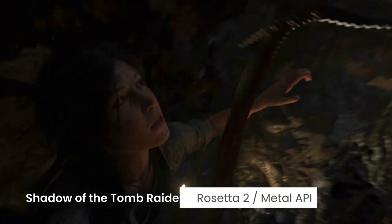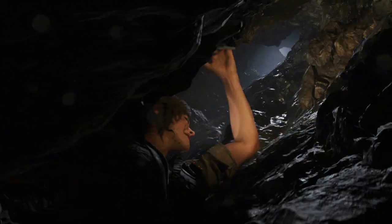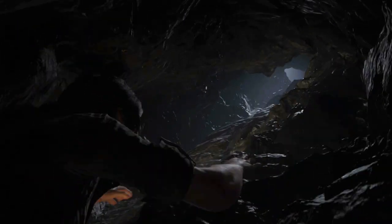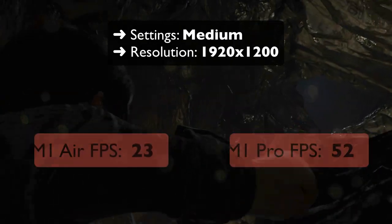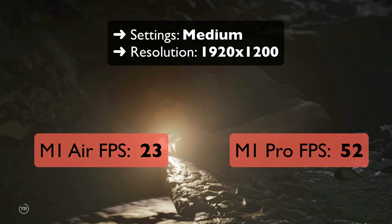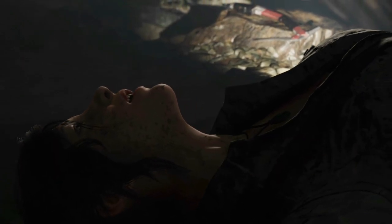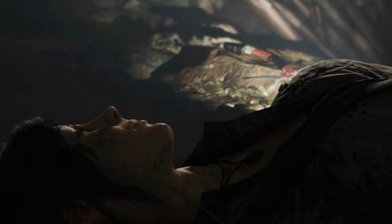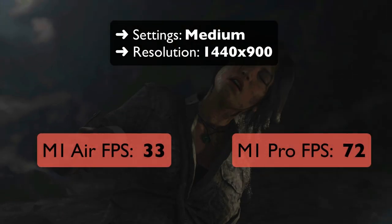Next up is Shadow of the Tomb Raider, one of the games we used to benchmark the M1 Pro chip last week. Despite being a great, well-optimised port from Feral Interactive that uses the Metal API, the game lacks a native ARM version, which means it also requires Rosetta 2 to run on M1 Macs. It remains a demanding game, especially on the M1 Air. With graphics set to medium presets and 1200p resolution, the M1 Air runs the game at 23 FPS. The 14-inch M1 Pro on the other hand can run it at 52 FPS, which is again more than double the performance. We'd usually expect around 30 FPS for a decent gaming experience. When running the game at 900p resolution, the M1 Air can run Shadow of the Tomb Raider at 33 FPS, which is about good enough.